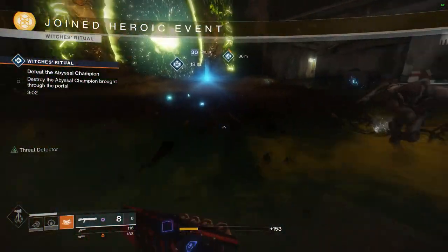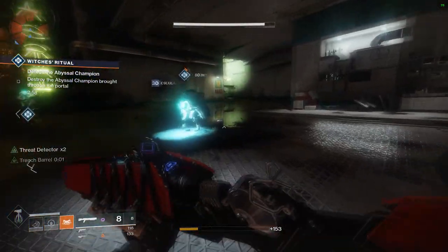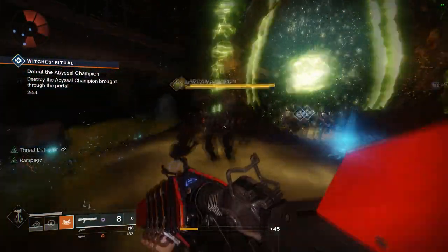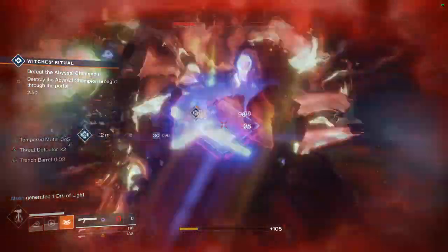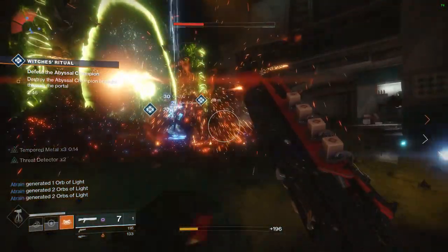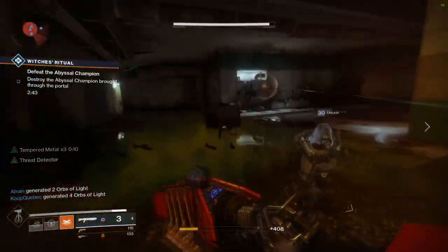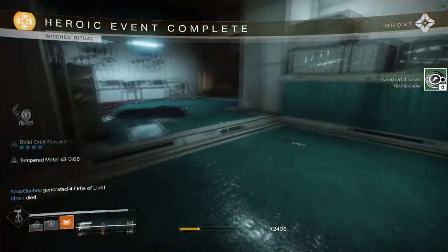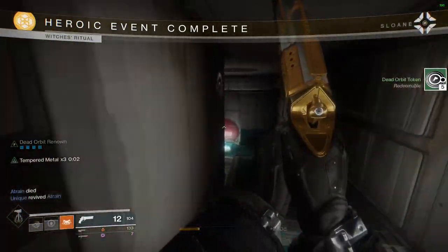For this farm, all you're really going to want to do is look for a public event on either Earth or Titan, as they are the fastest to complete. You're going to want to try and do a patrol at the same time you're doing a public event. If you guys have a full set of faction gear you don't necessarily need to finish the patrol, because you will be gaining a times 4 Renowned buff when you finish the public event, which is within the ideal tier you're looking for every time you go into a lost sector.